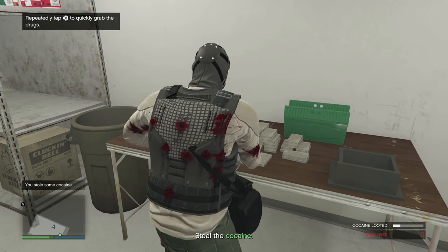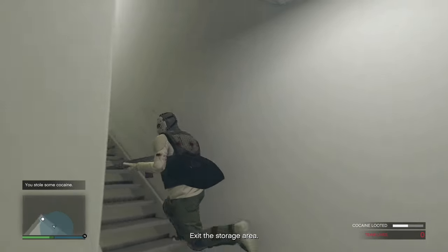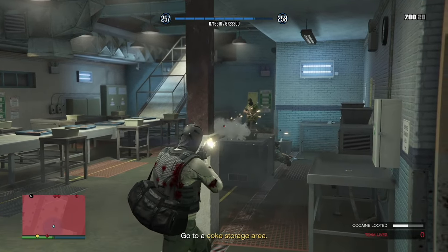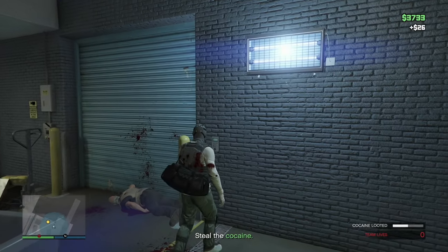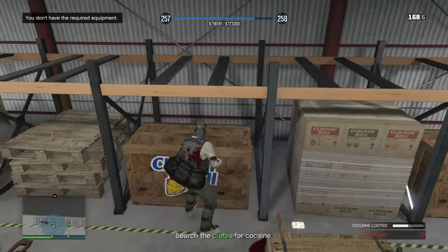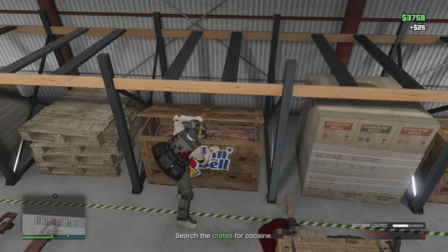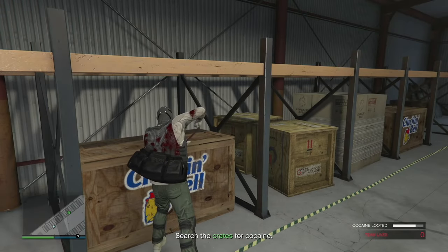Exit the storage area the way you came in. More NPCs will come — take them out quickly as they'll do damage. Go quickly and put your key into the area, enter, and use your shotty to take out NPCs as needed. Use a ton of food. Search the area — you need to get a crowbar. Open the boxes on each side of the room.